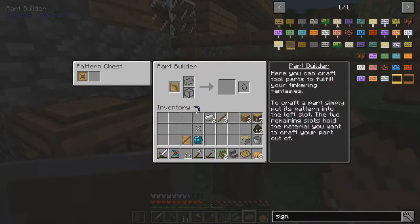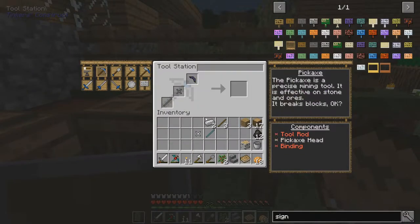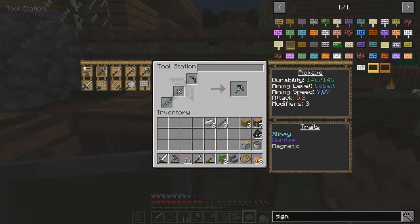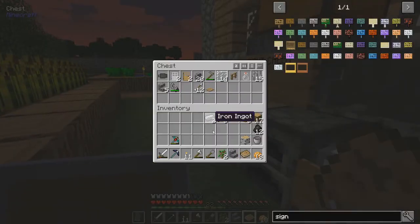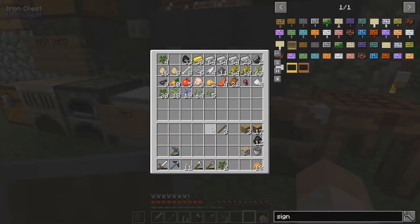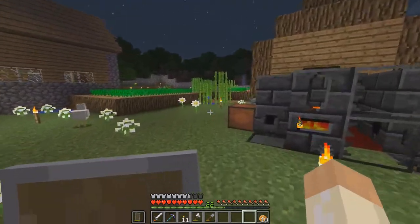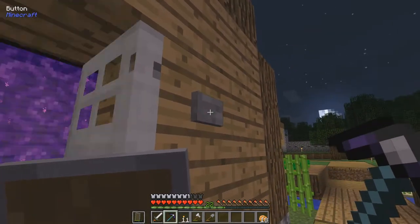So let's make an obsidian pickaxe head. Place it in here. I made a blue slime crystal of course, since I have plenty of blue slime. We'll make this, and then an iron binding to make it magnetic - I like that trait. And with that I think we can go to the nether and get some cobalt, and perhaps ardite as well if we can find any.